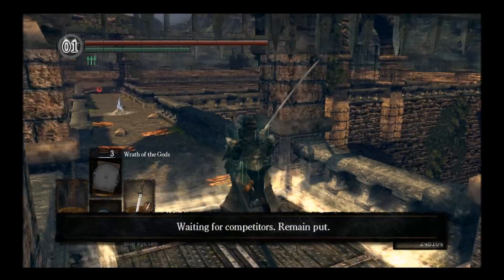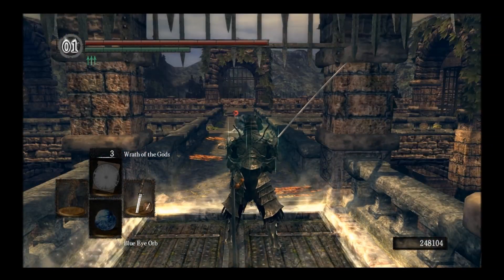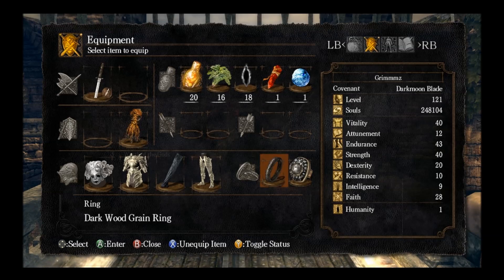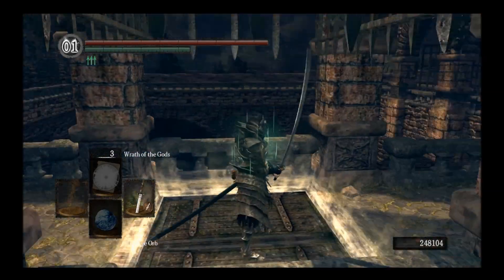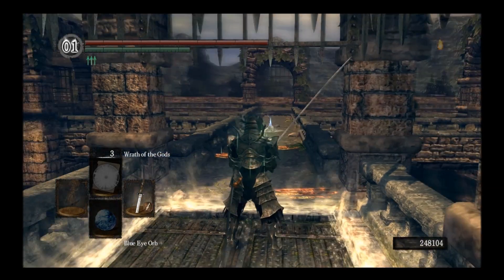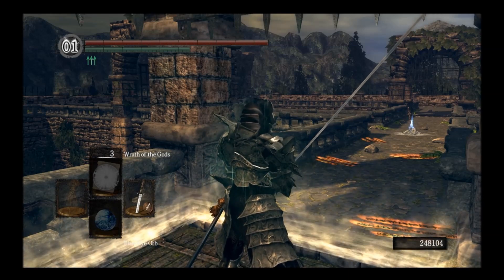I believe it's best used once you're not having a lot of weight put on you with armor, as well as using it with the Darkwood Gray Ring. But of course this is nerfed down to 25% then 50% as it was in the Vanilla Dark Souls, so you'll have to be making some heavy sacrifices. But if you build a character right then you will be able to pull this off and it's very, very useful.